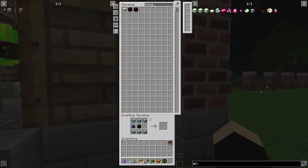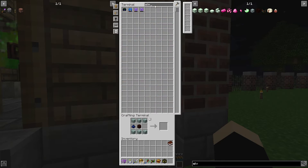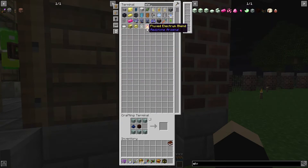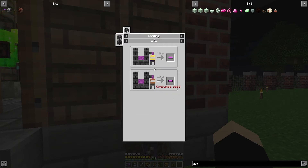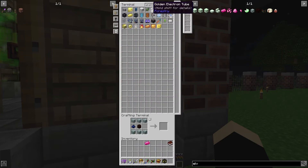And we need some Elementium. Okay, we got 1. I don't know how to make this stupid peace pipe. 4 ingots. Are you serious? That's ridiculous.